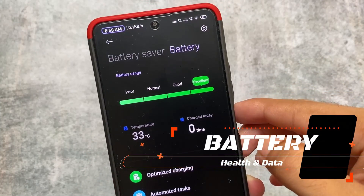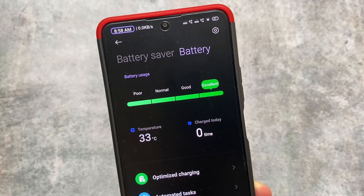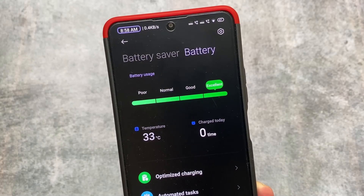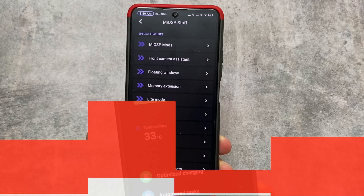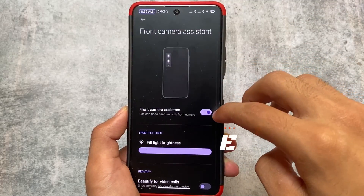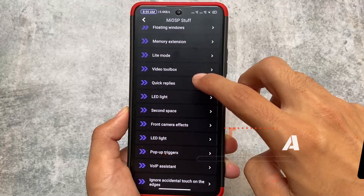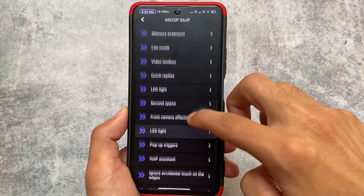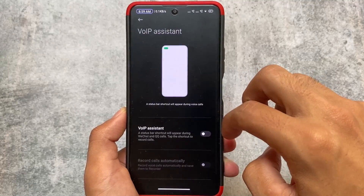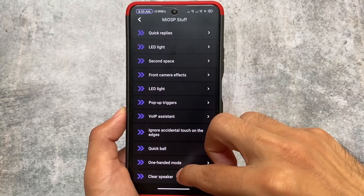In the battery section, all the new things are included, including China features — for example, battery health is available, which looks interesting. As expected, all the extra features you need are present: light mode, memory extension, sidebar, video toolbox, second space, and all the other options typically expected in MIUI are already present here.